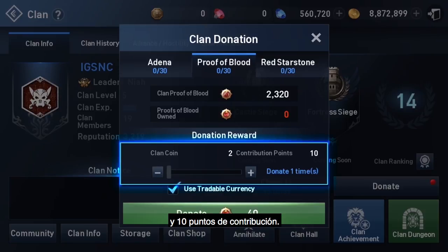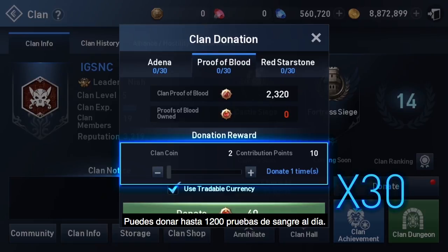Donating 40 proofs of blood will get you 2 clan coins and 10 contribution points. You can donate up to 1,200 proofs of blood each day. The max donation should get you up to 60 clan coins and 300 contribution points.